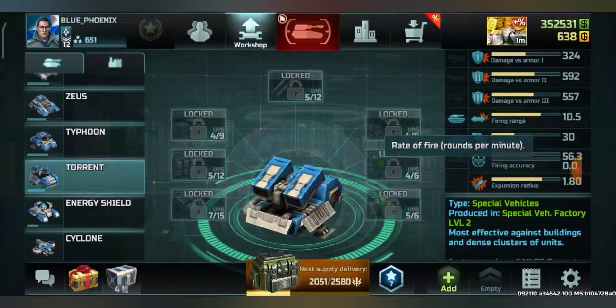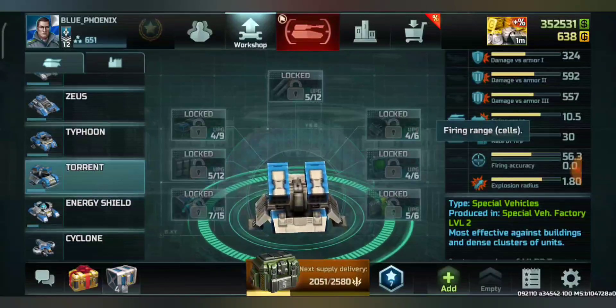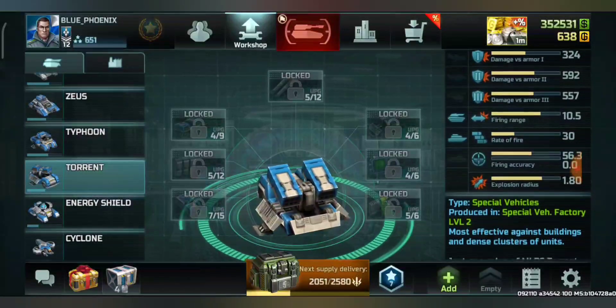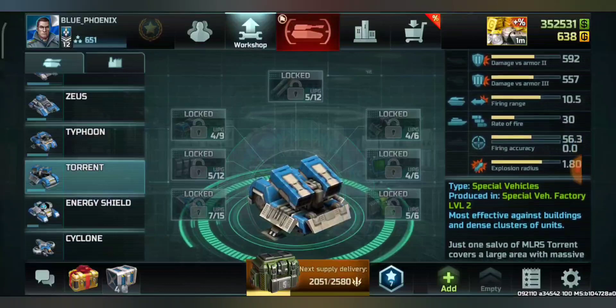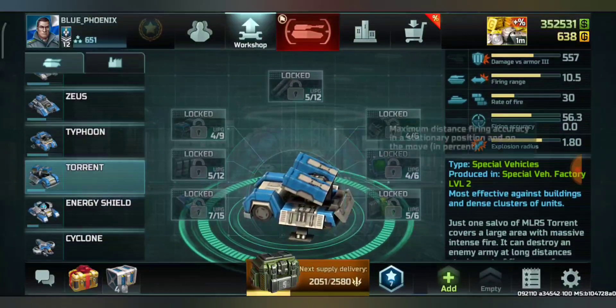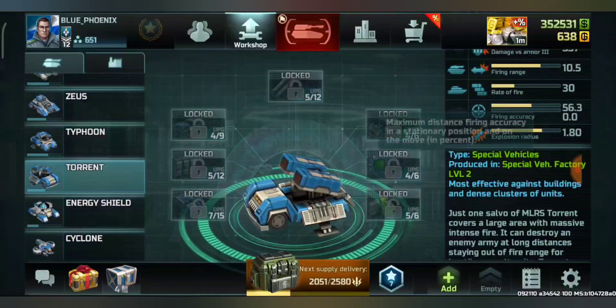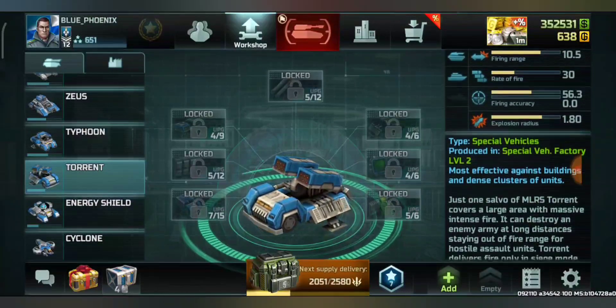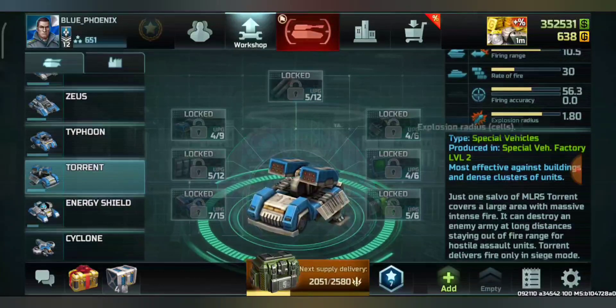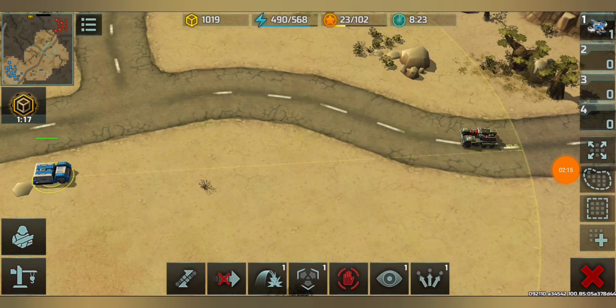Torrents definitely deal a lot more damage because of the double firing rate. Firing range is 10.5. Firing accuracy is not very good — 53 to 56.3 — so against properly maneuvered vehicles it will be very difficult for Torrent to hit. Explosive radius is 1.8.